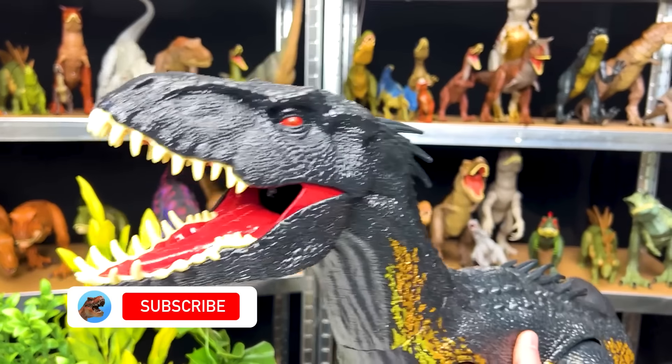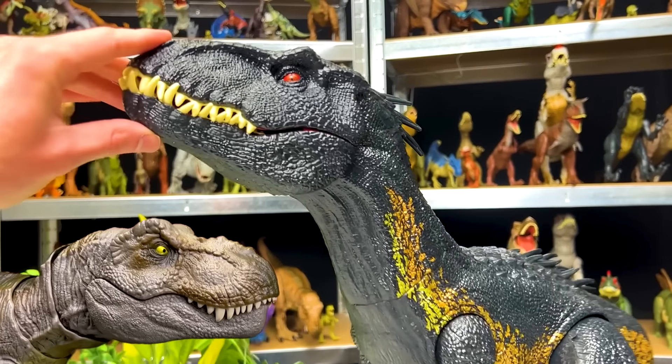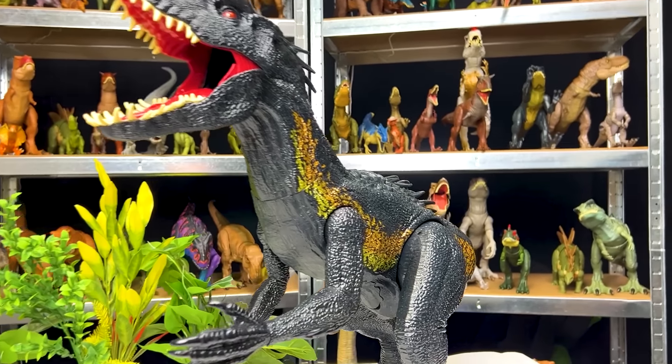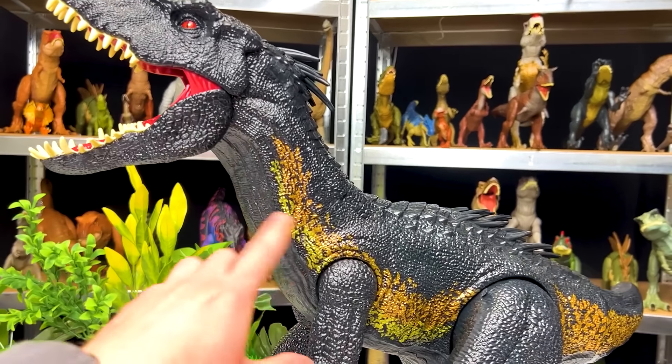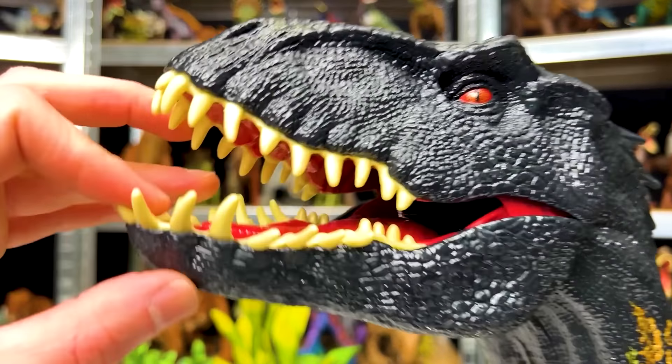Now let's meet the first raptor to face off against the Black Knight. This is my super colossal Endoraptor figure. It is one of my newest super colossal figures. It's got the classic black with gold striping coloring, and I absolutely love the design of these teeth.